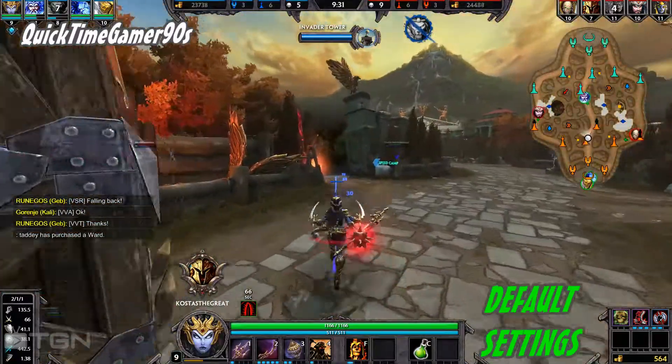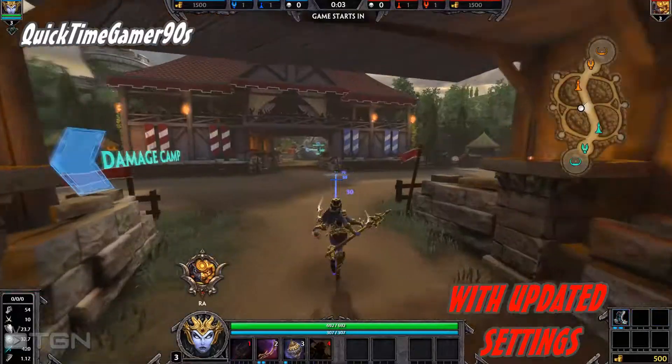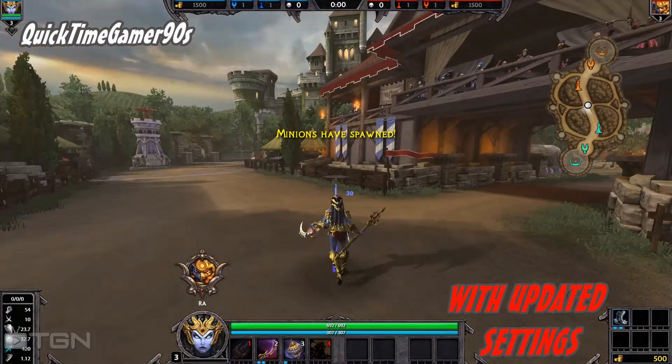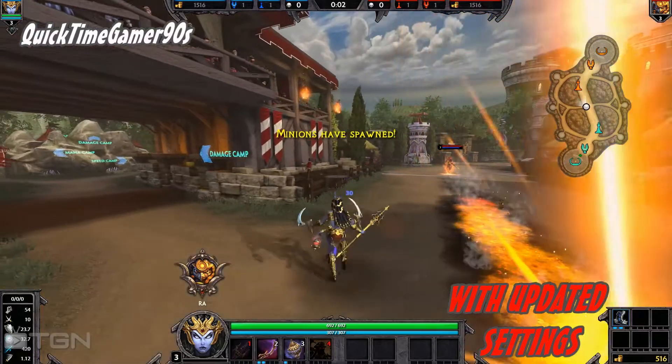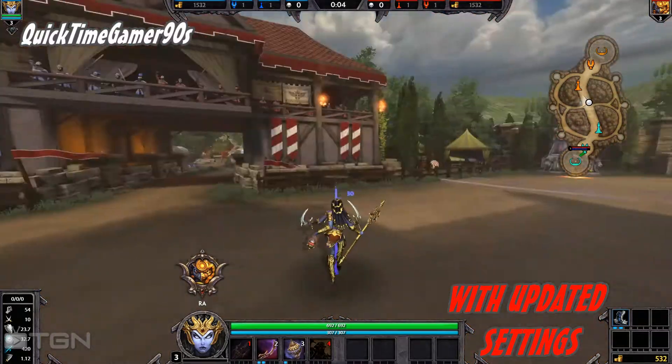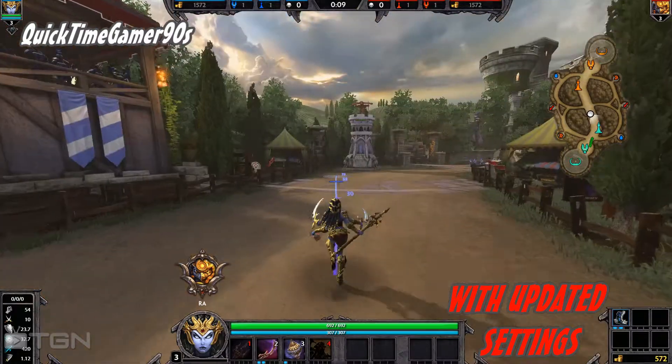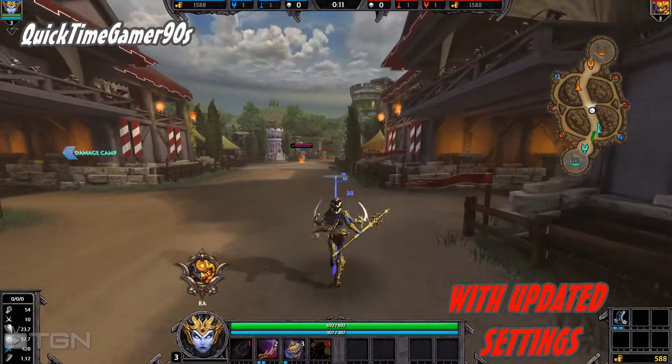I personally prefer to use DirectX 9 settings due to bugs found in the DirectX 11 version at the moment, and overall it's much less taxing on your video card. You're gonna get way more FPS — frames per second — in DirectX 9 than in 11.